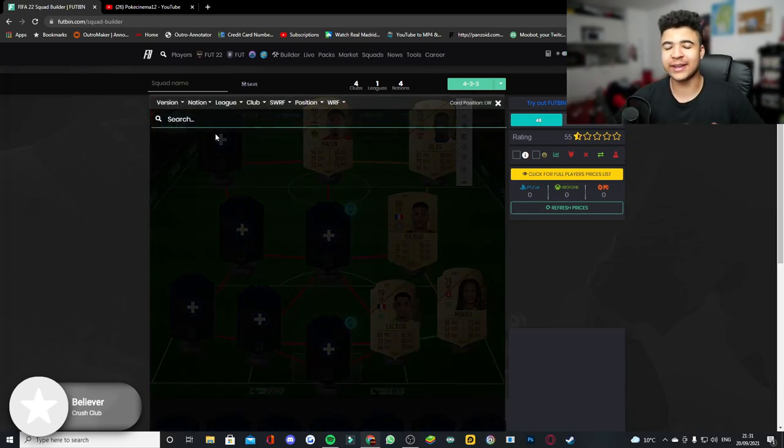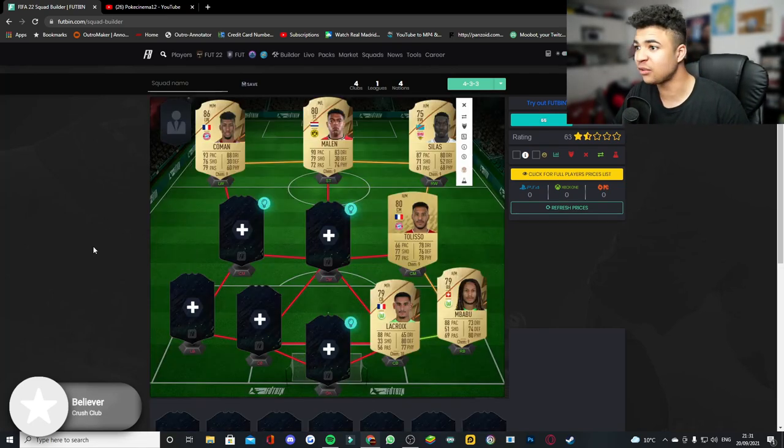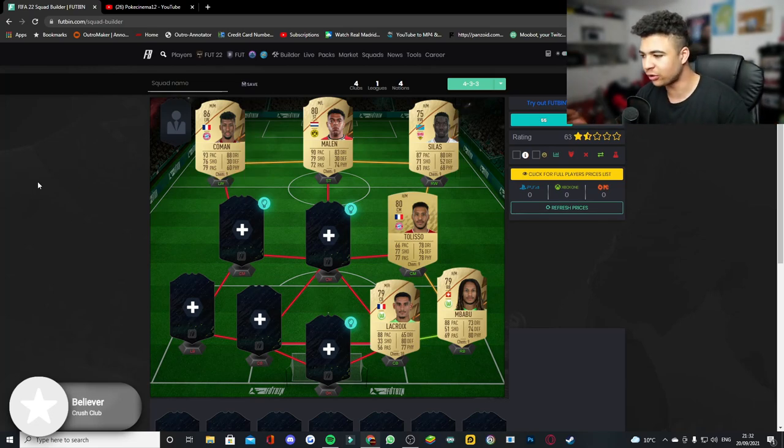The next card is a left winger — it's going to be Coman, and this card was priced at around 12k. You might think 12k for an 86-rated card is expensive, but it's actually quite cheap. I saw one for 12k and one for nine and a half, so he's somewhere in between. Trust me, when the game goes live on October 1st this card will be about 20-30k, so we're rolling with it now.